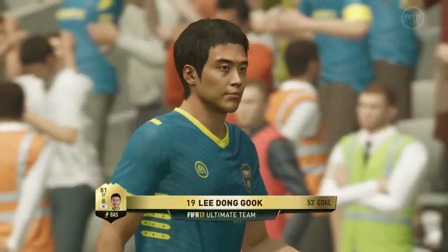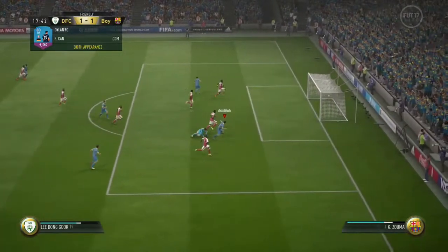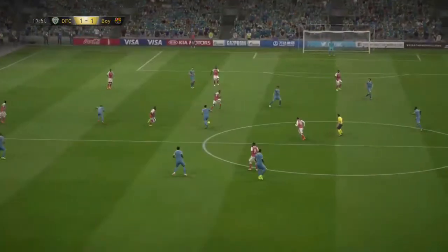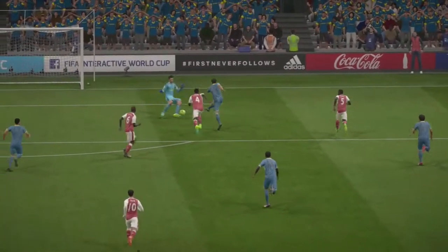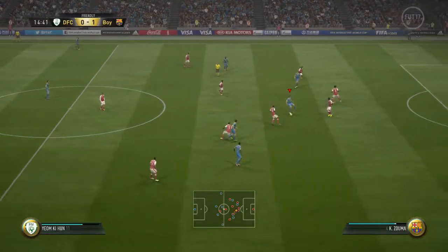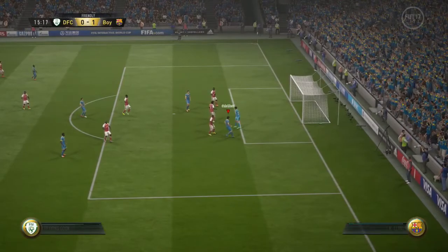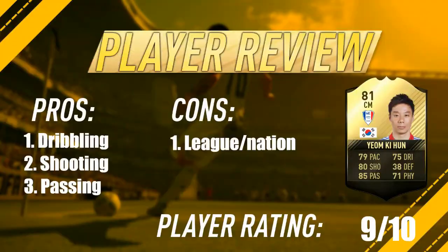He did play that CAM role exceptionally well. There we can see Lee Dong-gook getting the goal. Here he plays the ball into Lee Dong-gook again, getting his second assist — both assists and the one goal all being contributed now. Great goal again. Just a lovely pass. Lee Dong-gook was just in great position. He gets tugged by the defender but sneaks around him to put the ball into Lee Dong-gook.